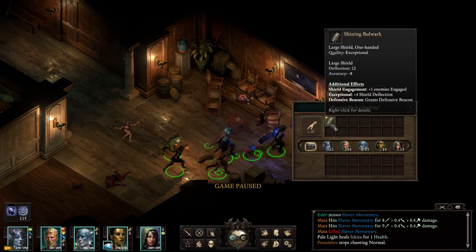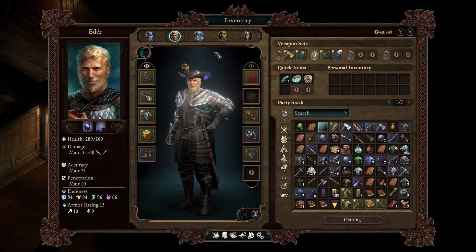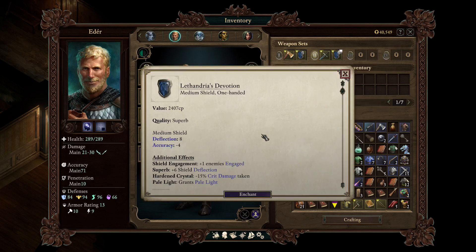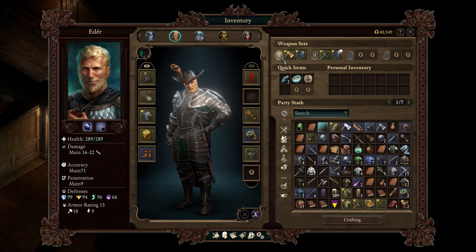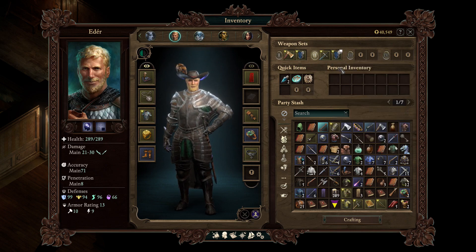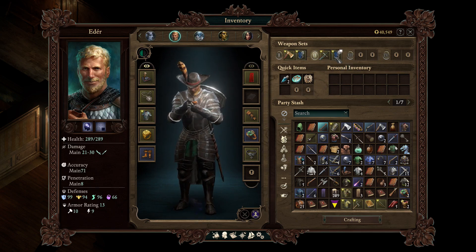Shining Bulwark — what the heck is that? A large shield. Well, let's see if it's good. I really only use one shield. Right now we have Lathandria's Devotion, which is a deflection 8 shield. I think that accounts for that already. Well, it's easy to check. So his defenses right now are 9... It's 20 deflection. How is that 20 deflection?